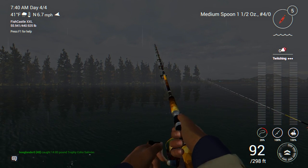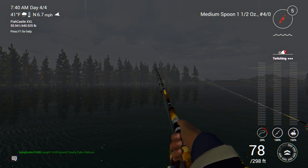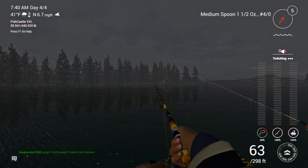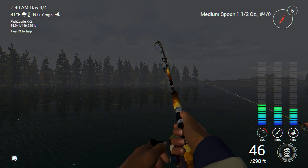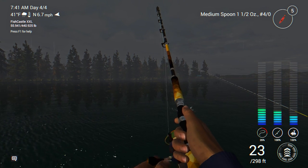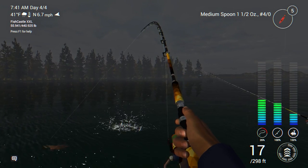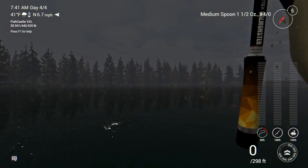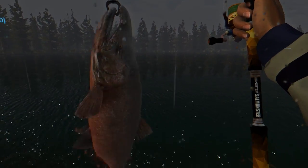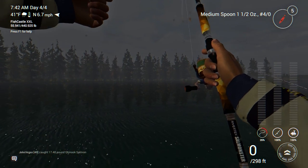We're just going to work that bait — lift and drop, twitching it, stop and go — whatever we can do to entice some of these Chinook salmon to bite. There we go, we got a fish on. You'll catch a variety of different fish here from chum to coho to Chinooks. This looks like a Chinook. Yep, 17-pound Chinook salmon. It's a basic-sized Chinook, but good enough. We'll go ahead and keep it, put it in the keep net.